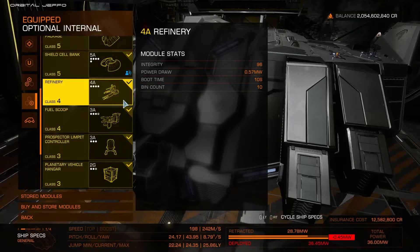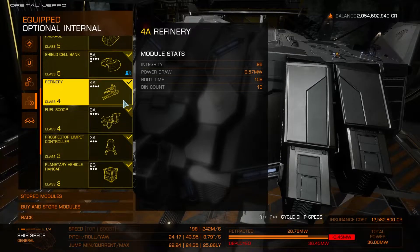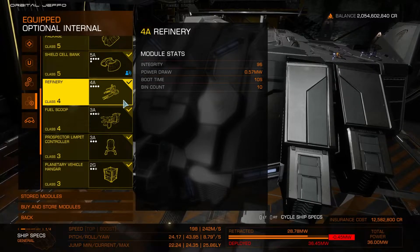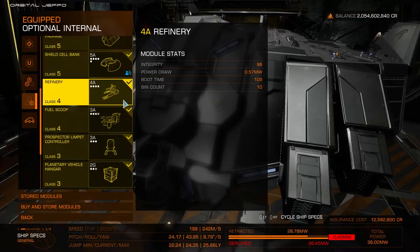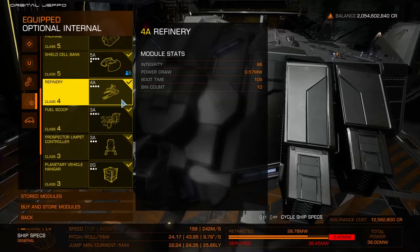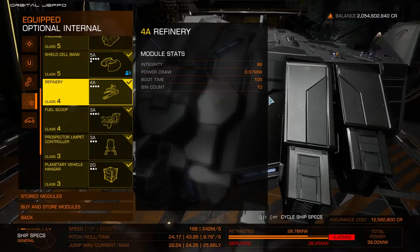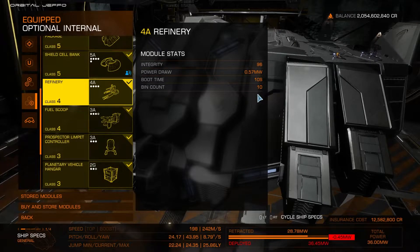Do not forget the refinery module. The refinery is what takes all the raw bits of mineral and gem and turns them into sellable commodities packaged into neat one-ton cargo canisters. Don't skimp on the size if you can help it — a larger class refinery means more bins for you to fill. The class 4 refinery I'm running has 10 bins, meaning it can process 10 different minerals simultaneously.